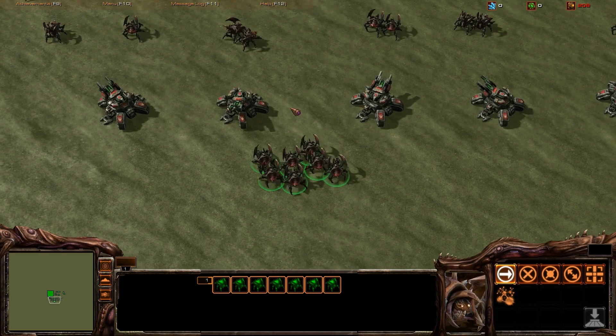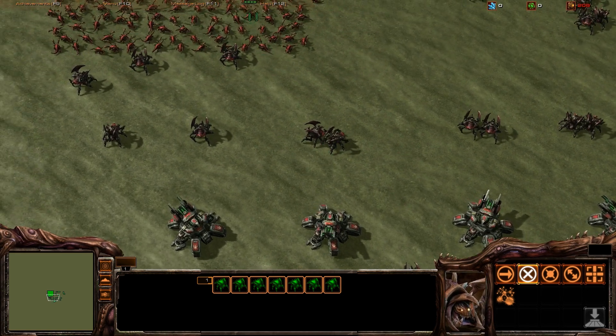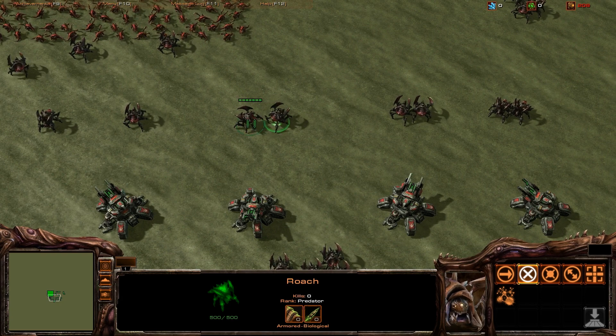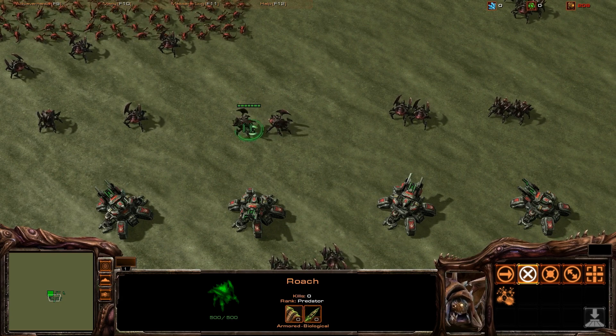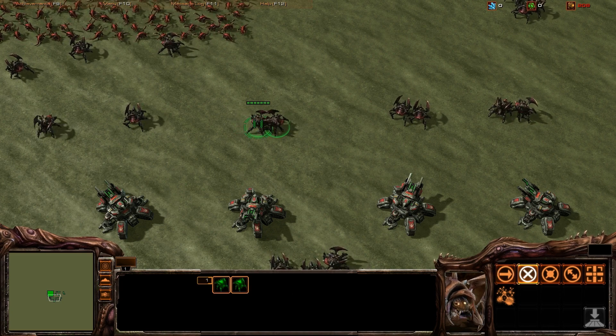This is why tanks are so darn good against any ground unit really. I'm showing you the Roaches and the Zerglings because they're the most common units to fight tanks with. Ultras — yeah, you'll see Ultras, but Ultras tear them up. So let's do this individually now.